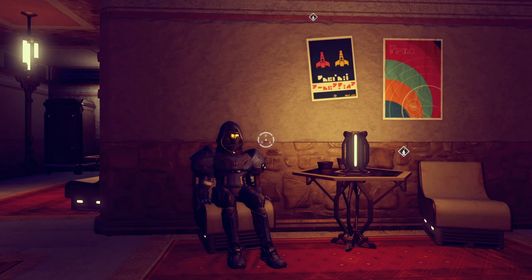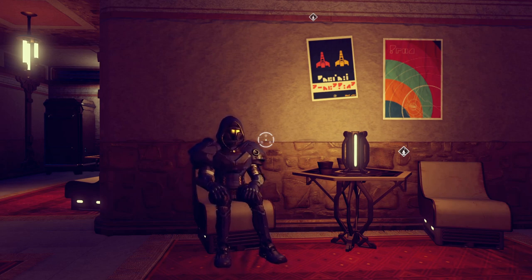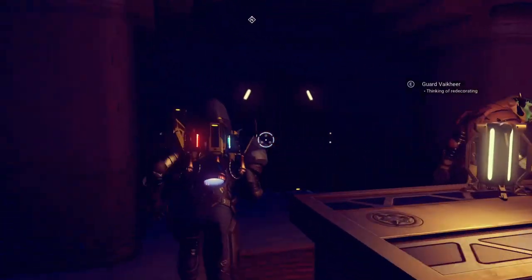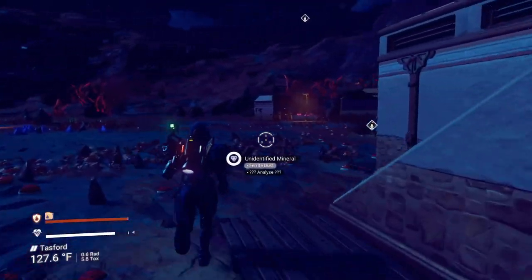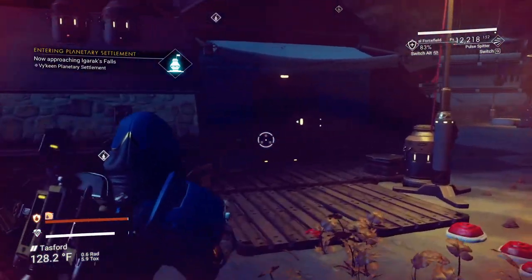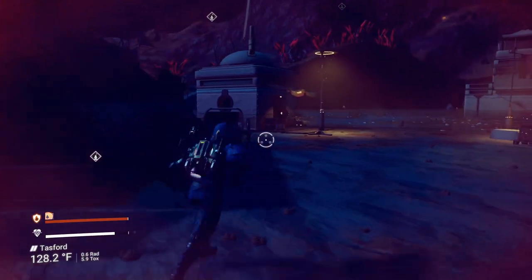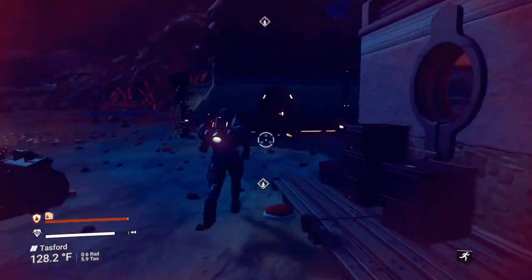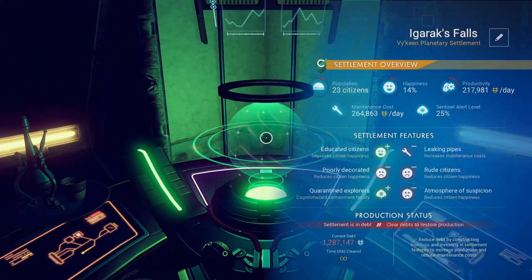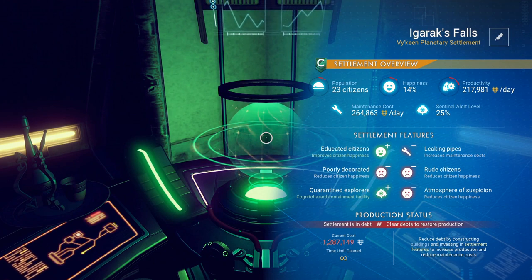Here we are inside the completed building that was being built. It just gave us the update saying it's all done. So we're going to take a run over to our settlement computer — you can see that in the background over there. Let's take a look and see what it did for our settlement. Productivity is about the same, it hasn't really changed. Happiness should start going up once it's done, and we actually have a couple extra citizens — a new population.